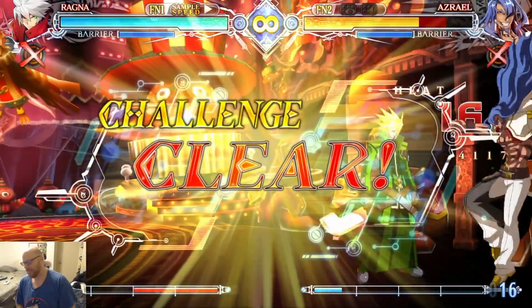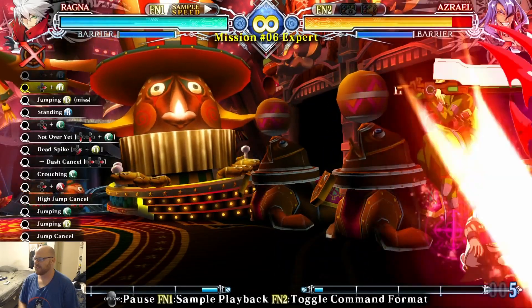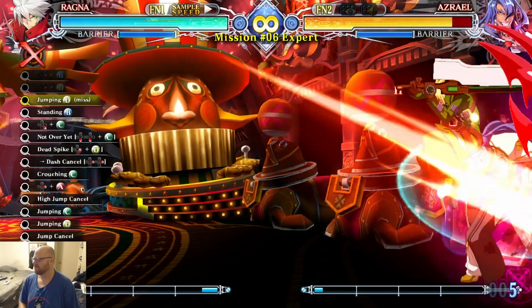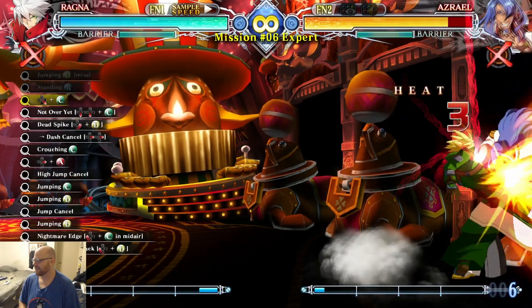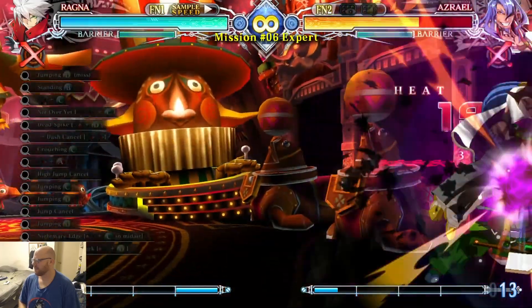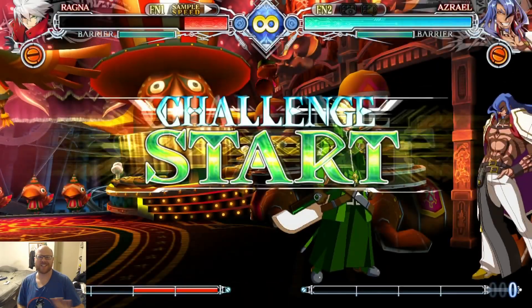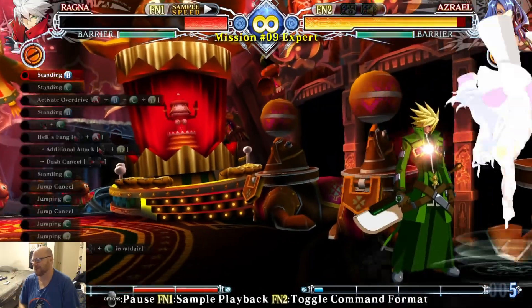I thought I did that late again. That was tricky. I don't know why — when I'm looking at the notation, for some reason my brain just skips over the 214C. It says 214D, so I just keep doing Blood Sight.